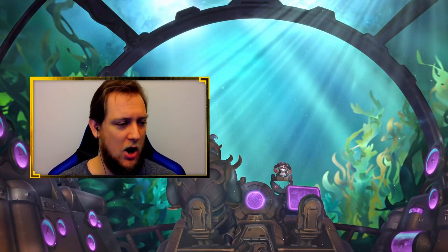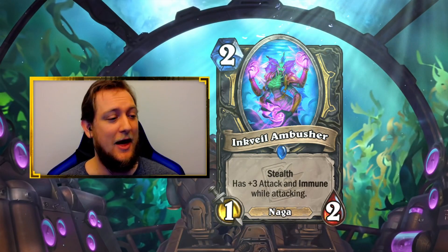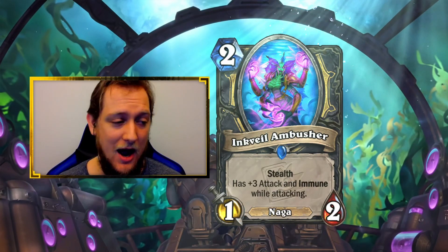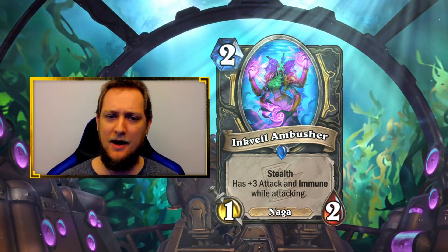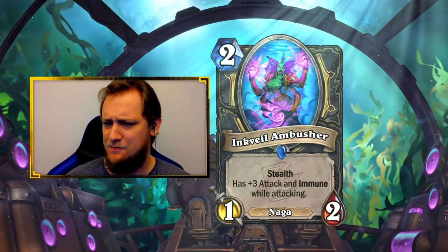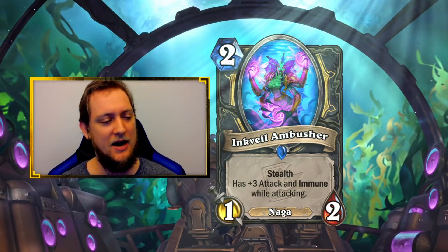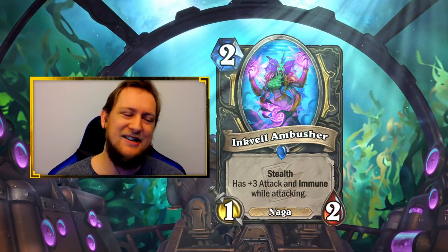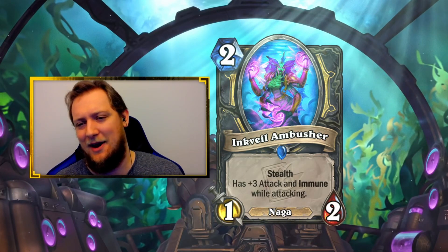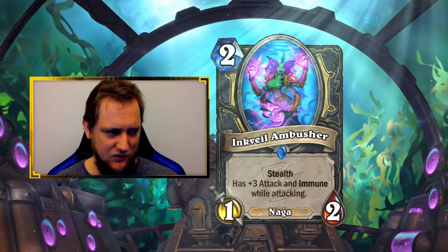And lastly for Rogue, we won't waste too much time on this card because it has already been banned. Inkveil Ambusher — 2-mana 1/2 stealth, has +3 attack and is immune while attacking. This card has already been confirmed banned from arena before it even saw any play whatsoever. I believe Zeddy tweeted something about having an issue with it, and Matt London responded saying it's already been taken care of. So this card is not going to be in arena. We learned our lesson from Ramming Mount — cheap immune effects are just not fun in arena and they're too strong. There's no need for this card to exist in arena, in my opinion.